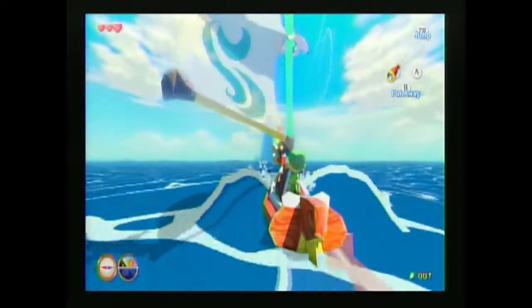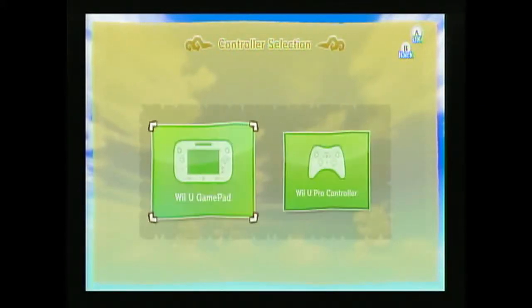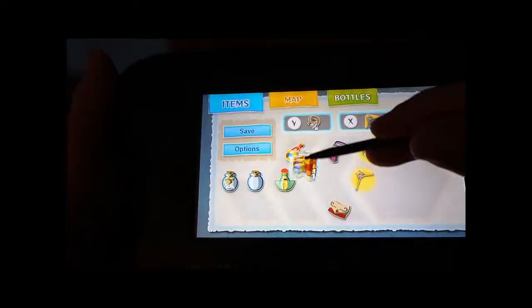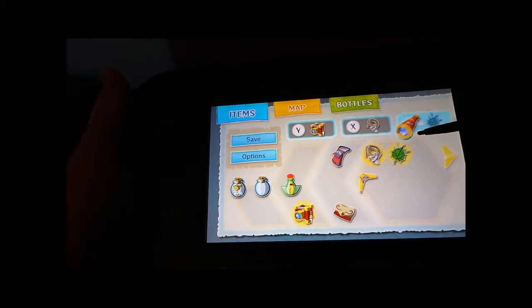The sailing aspect of the game can be good or bad depending on the person, but I'll talk about that later. Before you even start playing, you're given two control options: one with the gamepad, and the other with the Wii U Pro Controller. The gamepad works really well, as it allows you to arrange your equipment or look at your map without having to pause the game.